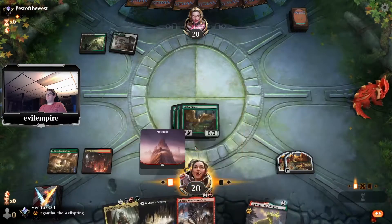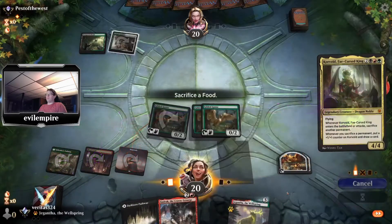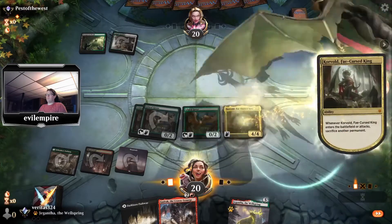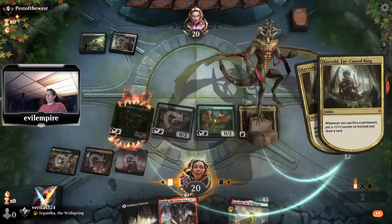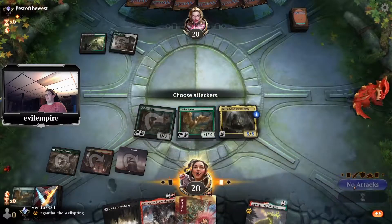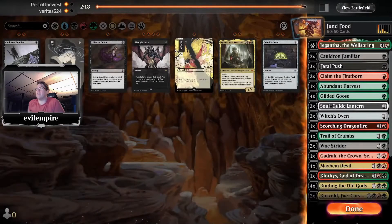We'll use one of the food tokens to cast the Goose, down a food token — some inefficiency there. Opponent doesn't have much to do, so we'll play Corvold now and it'll be over. Sacrifice a Goose. Opponent wants to go to game three — makes sense, can't come back from that.